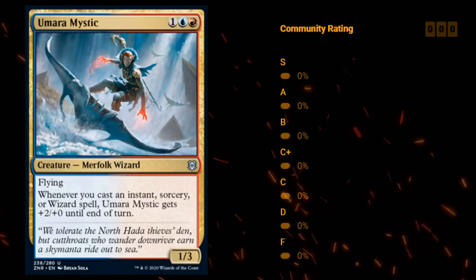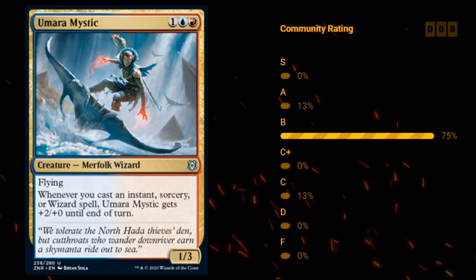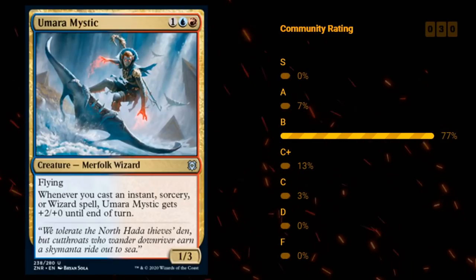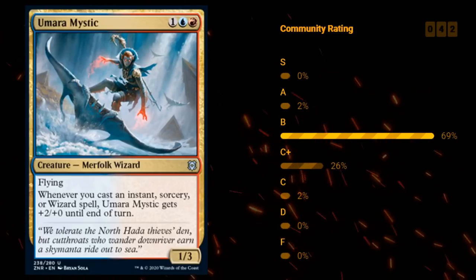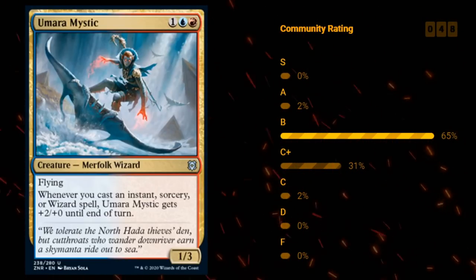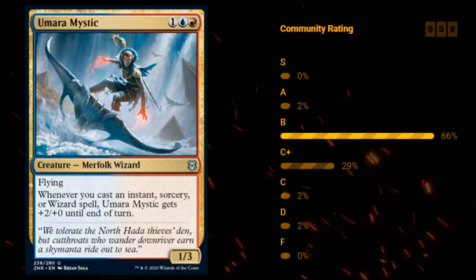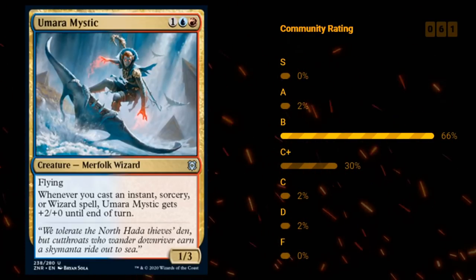Then we've got Umara Mystic — one blue and red for a 1/3 Merfolk wizard at uncommon with flying. Whenever you cast an instant, sorcery, or wizard spell, the mystic gets +2/+0 until end of turn — super prowess that also triggers off wizards. There are quite a few wizard synergies in this set, and the mystic flies — kind of reminiscent of the Wee Dragonauts from Ravnica. It's not too difficult to trigger this multiple times per turn if you've got cheap instants and sorceries. I'm happy giving the mystic a B to B+, definitely a very strong card if you can build around it.